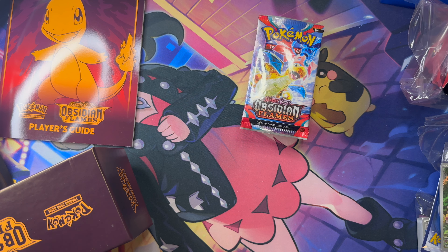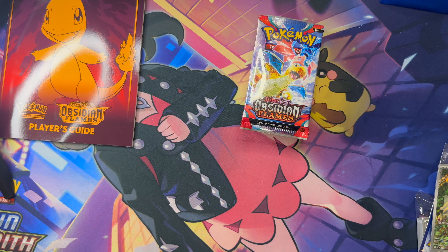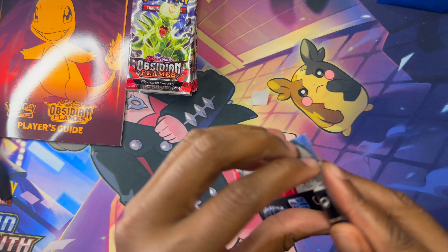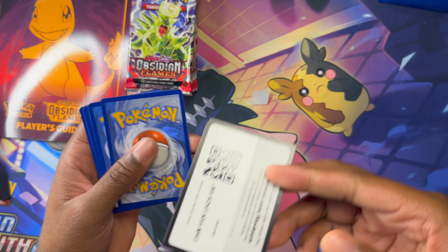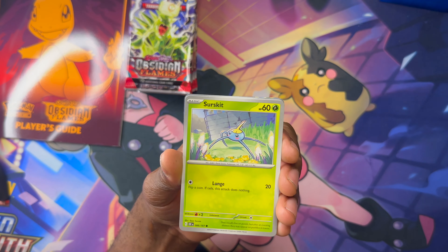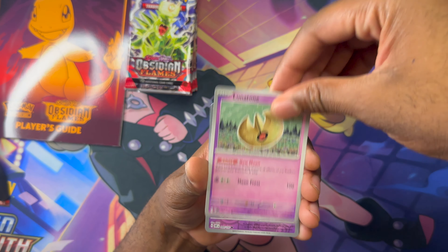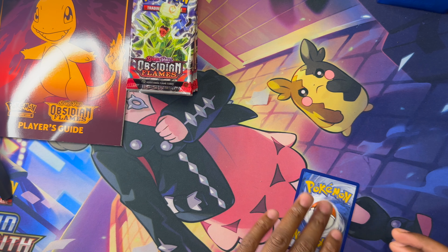Alright, that's Dragonite on the back. We didn't get any Charmanders out of the first booster box — we got a good amount of hits, but no Charmanders unfortunately. The prices of these things are tanking like crazy though, so it's okay — it makes it easier for us as collectors to get our hands on them. Lunatone, Zigzagoon, Revavroom EX — not counting the EXes.